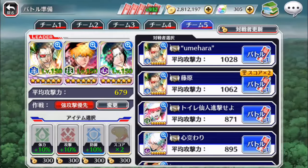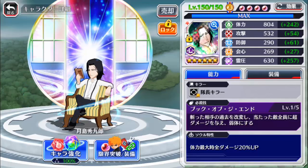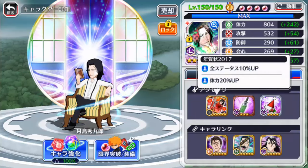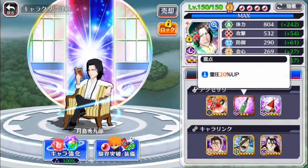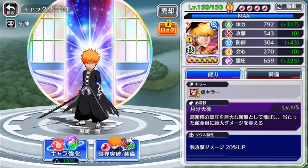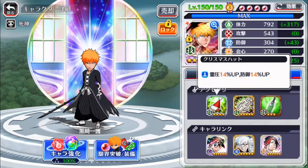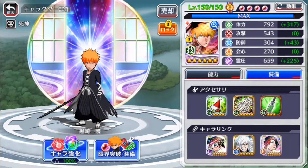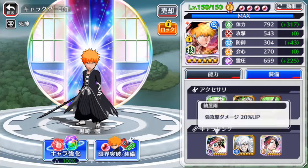My accessories aren't the greatest but they work. I've got the Strong Attack strategy on for increased attack and prioritizing strong attacks. We've got Tsukishima for a team heal with full dodge rate on him to keep him alive longer. He's got the book with 20 stamina, second effect 20 SP and stamina. I should probably max that out but I've been too lazy. When new accessories come out I'll do tons of fusions.